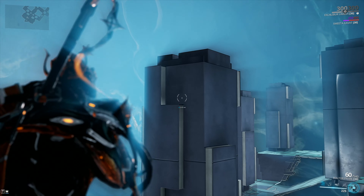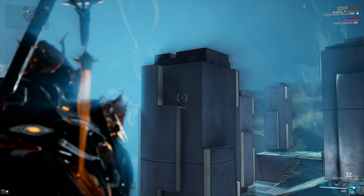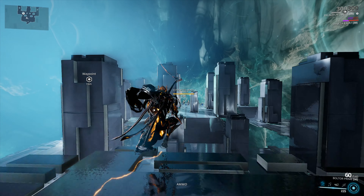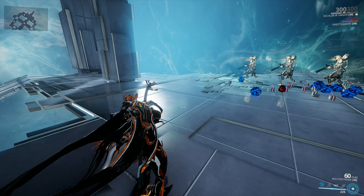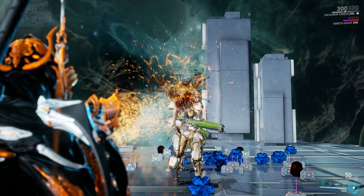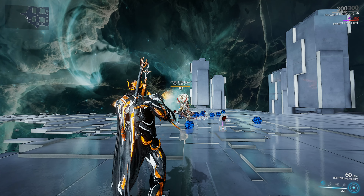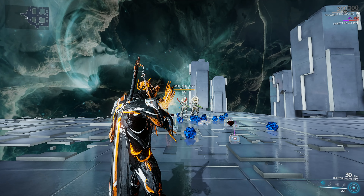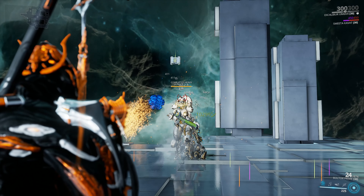Let me show you that accuracy I was talking about earlier. This is 18 meters to my target. As you can see, a few of the bolts are indeed landing outside of the crosshairs, but it's bearable and manageable for the most part. When you're dealing with a weapon that has such low base critical chance, your options are rather limited. We've got Corrupted Heavy Gunners at level 120 — let's see what the Boltor Prime can do. It shredded the target in about 35 bolts to the head. Always try to go for headshots, especially on weapons that rely heavily on critical chance.